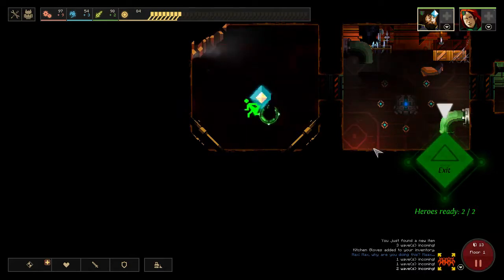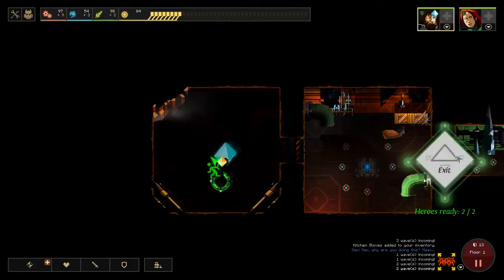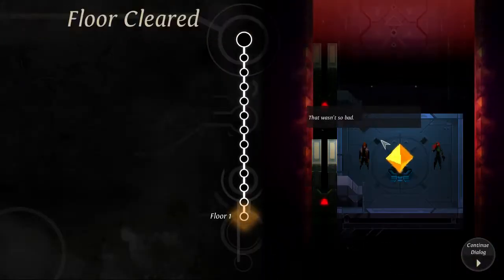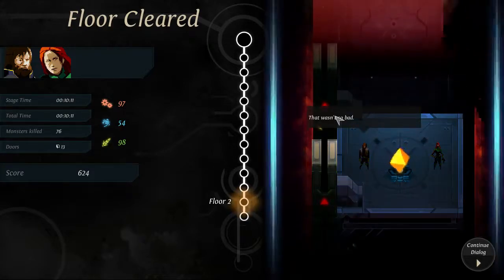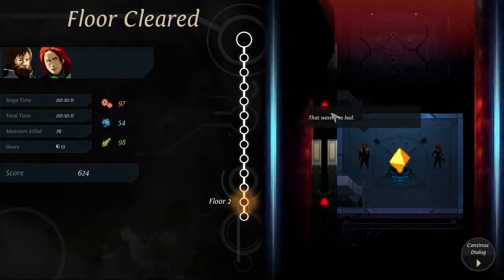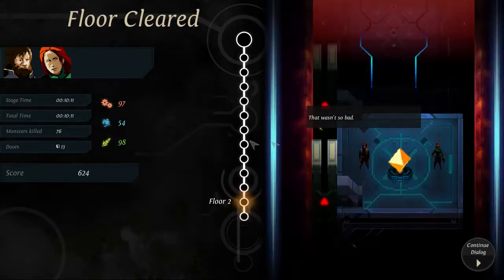Which is really nice. Both of our heroes are here, the elevator is powered - I think it's time we head on out of here to the next floor. Yeah, that wasn't too bad at all. It took us 10 minutes, we gained a lot of stuff, we got a decent score, a decent amount of monsters killed, a lot of doors opened. So we're going to floor 2.